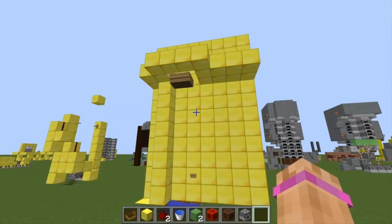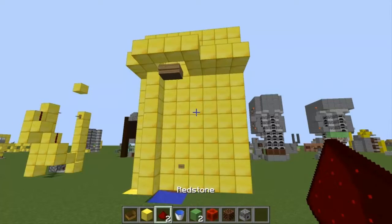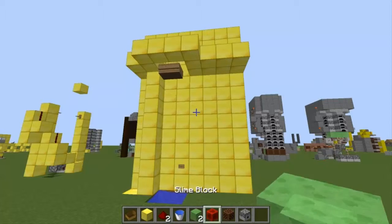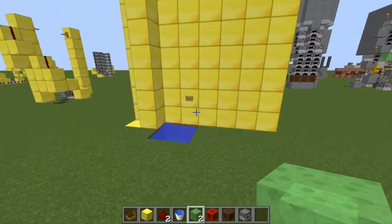Alright guys, time for the tutorial. Now all you'll really need is a dispenser, maybe around three or four redstone dust. The dust is different depending on where you want your buttons, and a movable block. And again you don't really need slime blocks — I just use them to make it more compact. So I'll show you exactly how to build this just in one second.